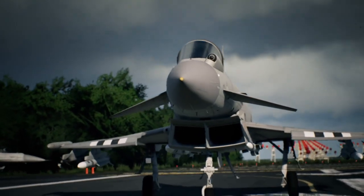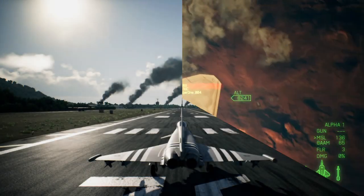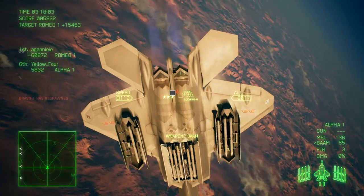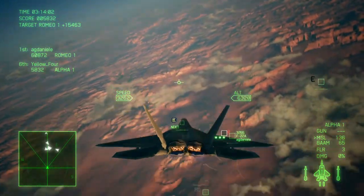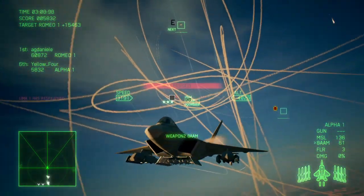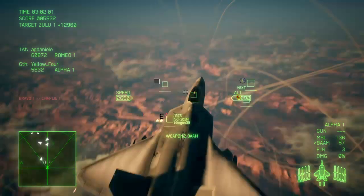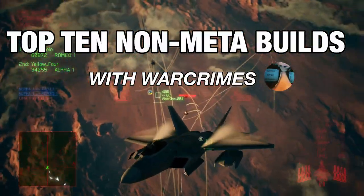If you've played any amount of Ace Combat 7's multiplayer, you've seen the strongest meta builds out in the wild: X-2s with EML, F-22s with QWAMs, F-15s with SASM, FALs with HCAA, and MiG-21 with MGP and decked-out missiles are all prominent fixtures of basically any room with special weapons activated, much to the ire of people who actually want to have fun. These are my top 10 non-meta builds in Ace Combat 7.